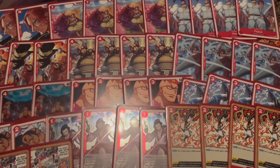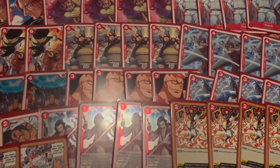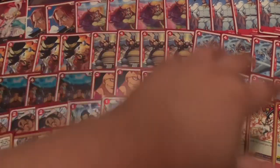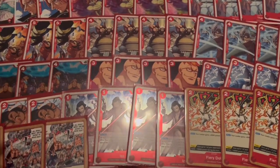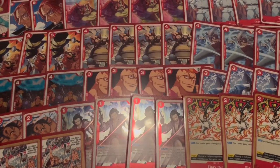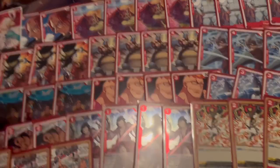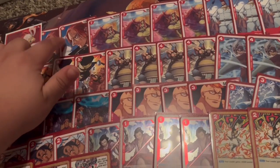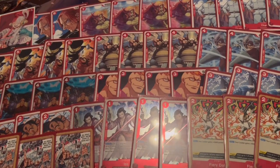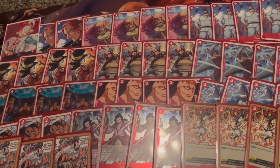I don't think enough people are experimenting with Uta as a leader, but I think this is one of the better versions you can play. Just run a bunch of powerful vanillas that are searchable and have counters, so you always have a counter in your hand. Every monster has a counter, which is absolutely great. You could probably switch out one of the Shanks for a Whitebeard. It's a really cool Whitebeard red deck, and that's all I have to say.